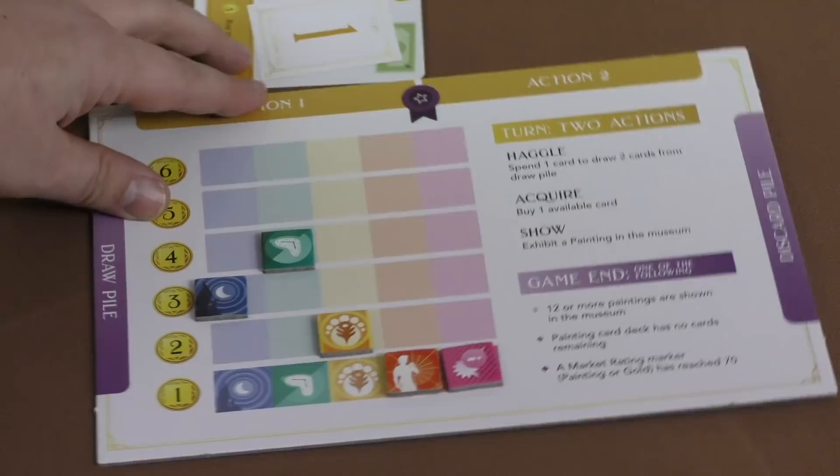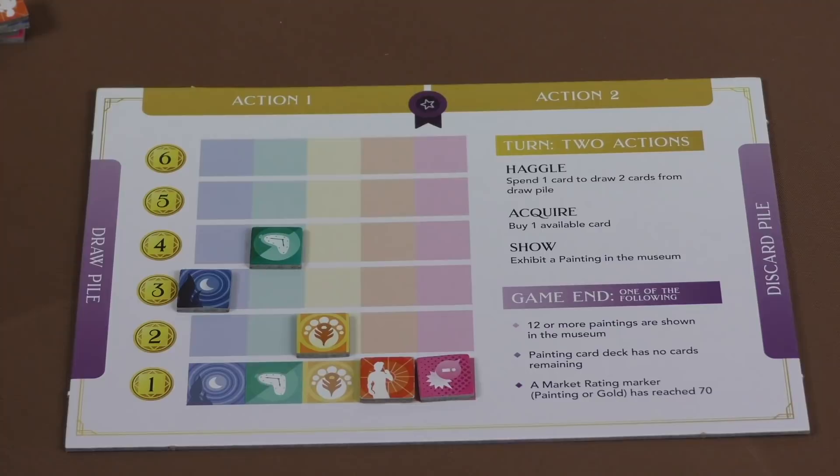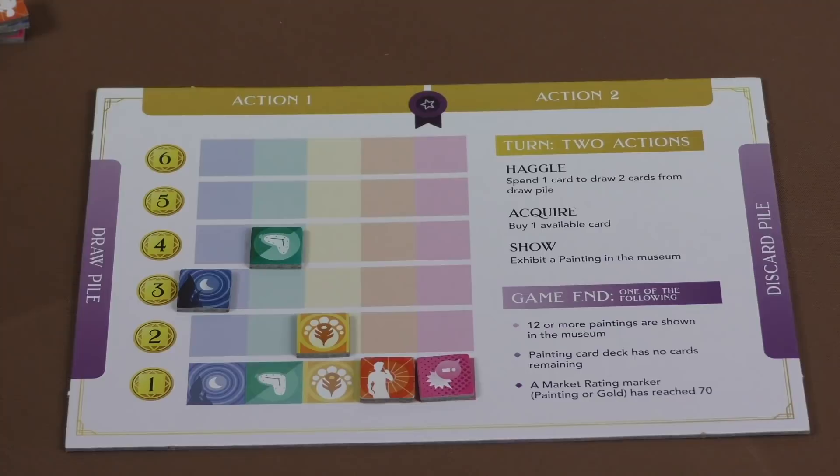On your turn, you have two actions that you can take. One of the actions is pretty simple: spend a card, just stick it up here in action one or action two, depending on whether it's your first or second action, to draw two other cards. You can also acquire a card or show a card.